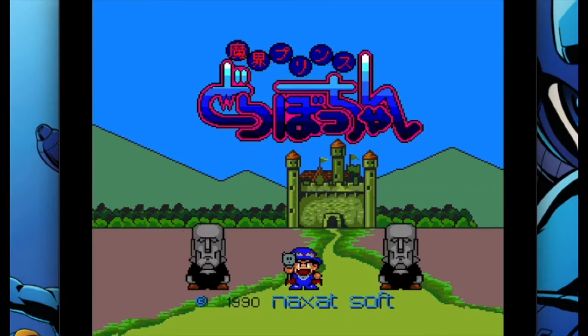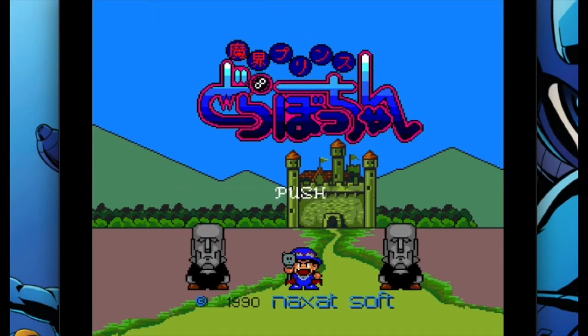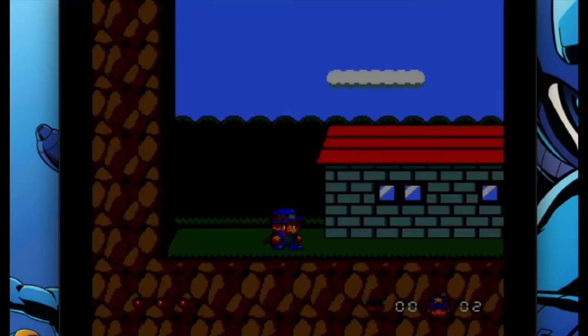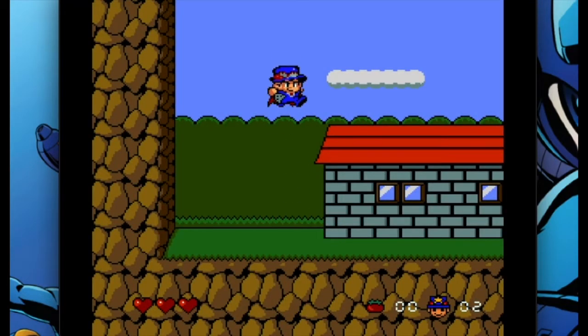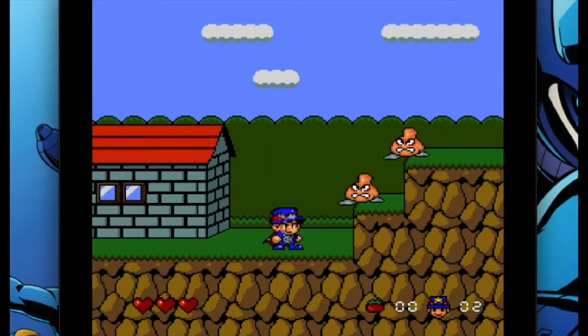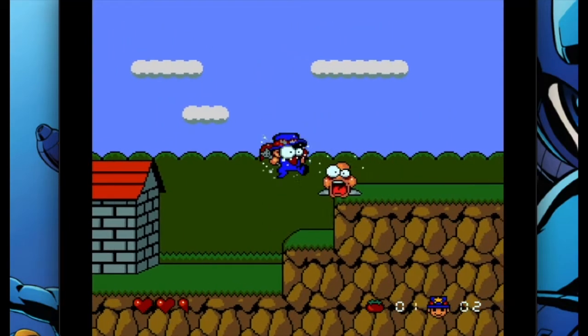Currently, Spike McFang goes for $157 loose, $270 complete, and $411 new. By comparison, this game — the prequel — goes for anywhere from $50 to $100. I've seen it complete for $50 with $10 shipping from Japan, and well-kept copies on the higher end. So it's actually one of the more affordable PC Engine games, especially if it were better known that Spike McFang is a sequel to this game — maybe it would be a lot more expensive than it currently is.